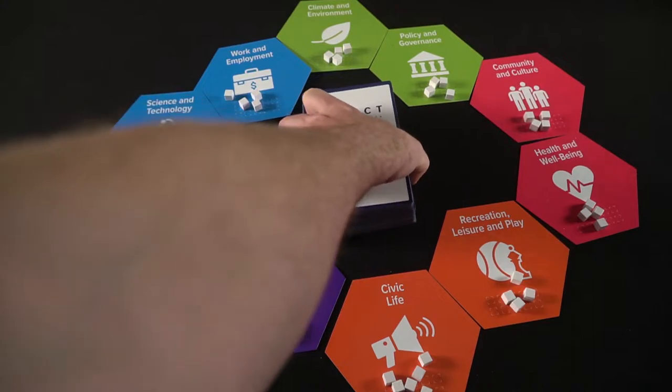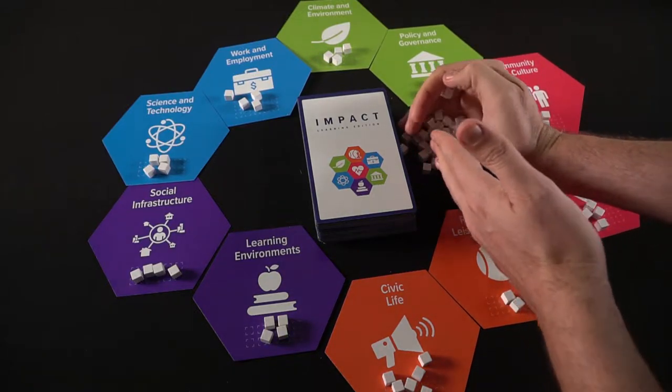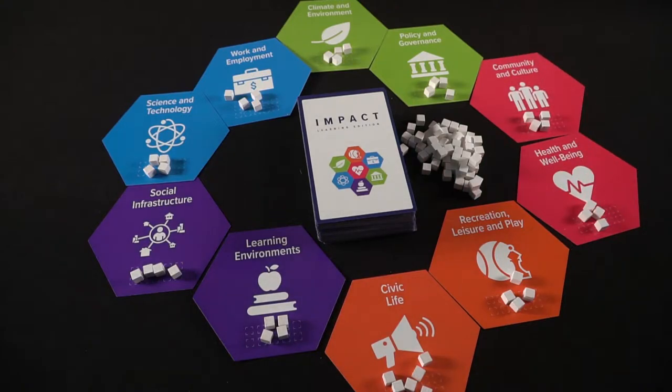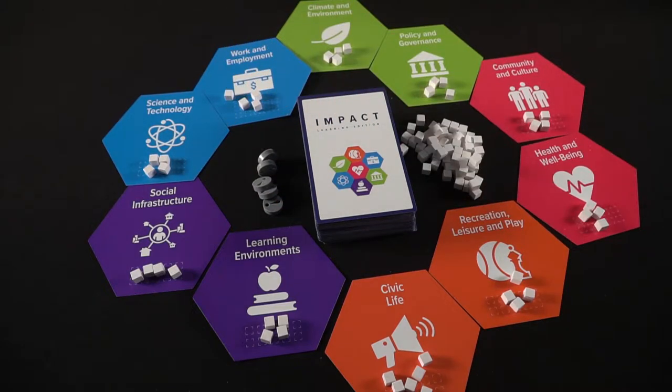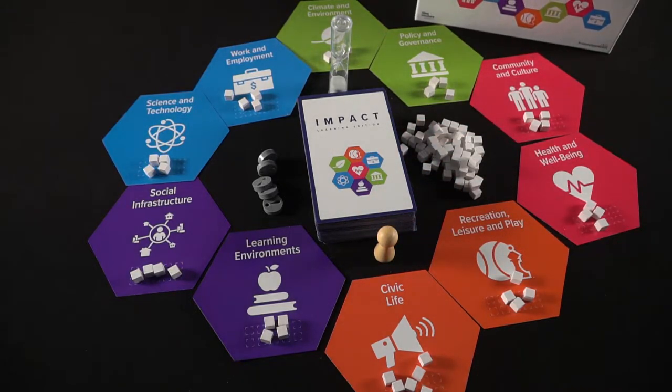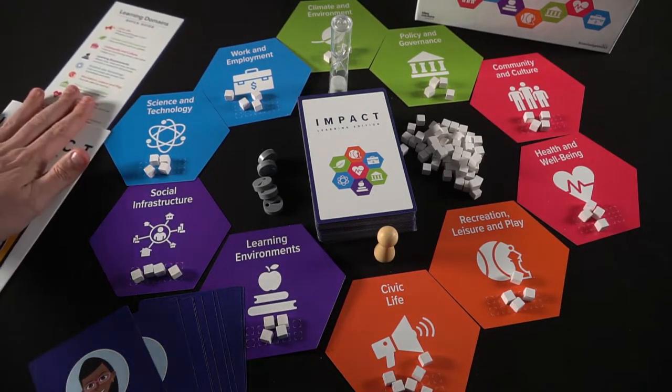Each player is going to get a character — that character will have a name and what they likely will be in the future — and they'll draw three impact cards to start the game off. Set aside anything else like the rulebook and the quick guide if you need to reference it. Based on the length of the game, you'll put knowledge cubes on each of the domain tiles: for a quicker game place four on, but you can reduce that for each area if you want a longer game. Give the judge tile or token to the player who most recently took an online class and begin the game.